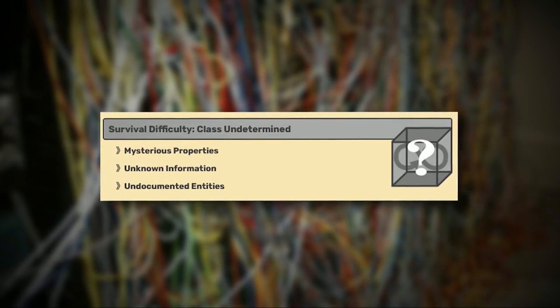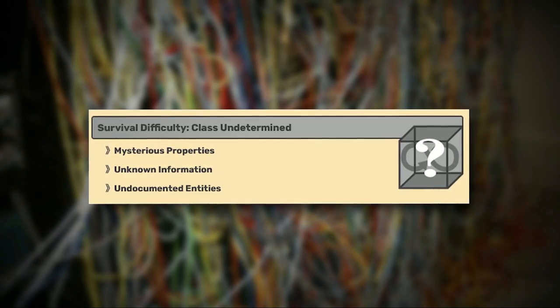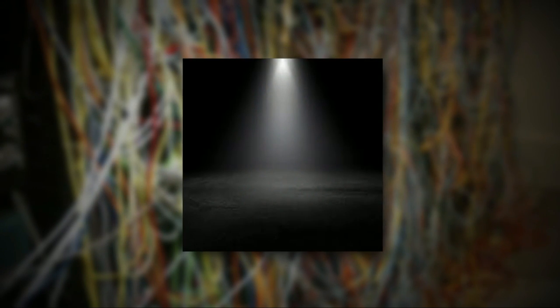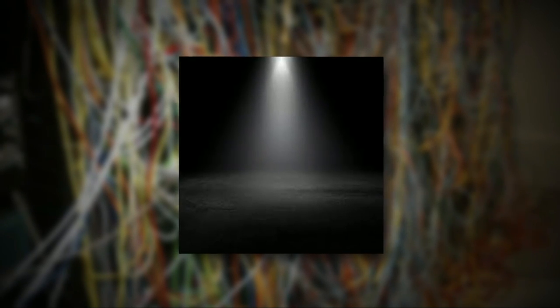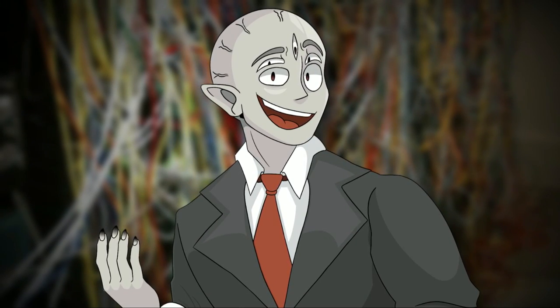The Beginning is classified as a class undetermined because of its mysterious properties, unknown info, and undocumented entities. This one is just strange. The level itself looks like a huge blank black room with all of its walls, floors, and roof being black. The entire room is empty except for a metal table right in the middle with a chair and a lamp above it from the ceiling — even though you can't see the ceiling, it just floats there. This black room goes on for miles and miles, and the borders are just voids, so it's hard to say how truly far it expands. The metal table is black as well, so it blends in with the rest of the scene.